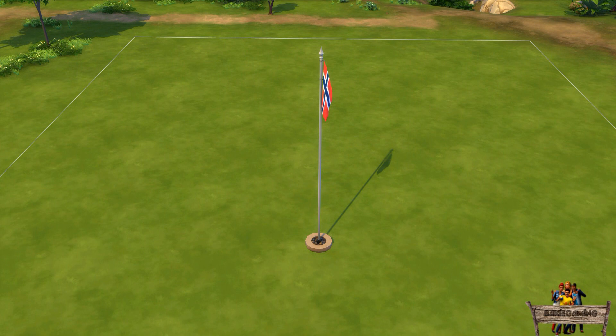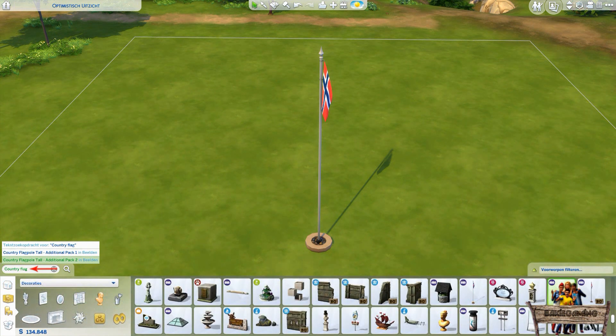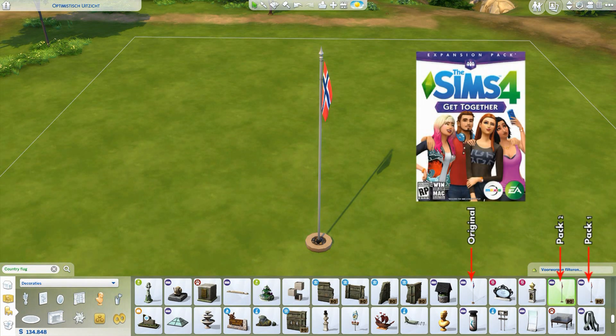Before taking a look at all new country flags, let me first show you where to find them in game. To easily find them, type 'country flag' into the search bar — this way you will find both the first and the second pack. You can also find them by going to the decorations sculpture section. The thumbnail can be recognized by a flag and my Baggy icon in the lower right corner. When clicking the color stripes you can choose between 16 country flags. An important thing to know is that these flags were recolored from the Get Together flagpole, so this pack is required for the mod to work in your game too.